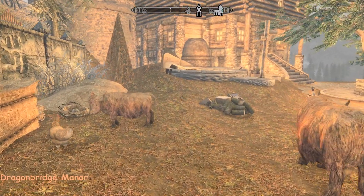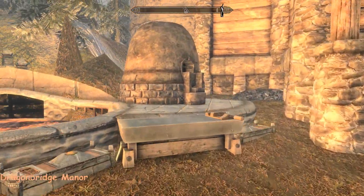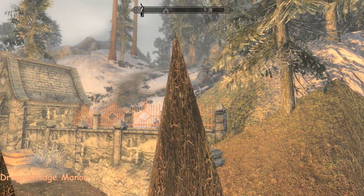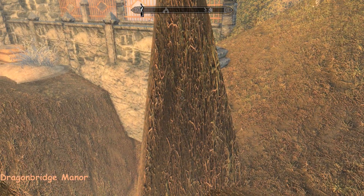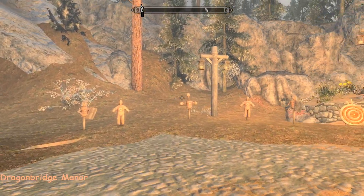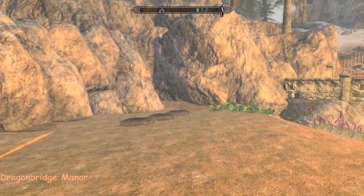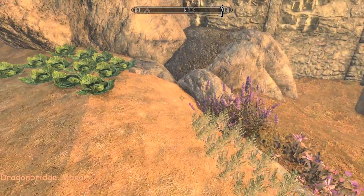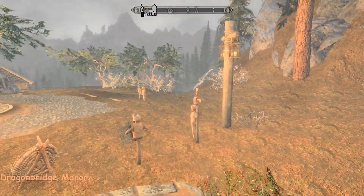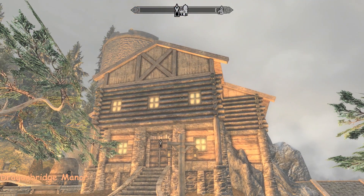There are some cows and chickens, a wood chopping block, a Skyforge, a smelter, a workbench, and a couple of chests around. There are some practice dummies and targets and a bit of farm up here - some wheat, taters, leeks, carrots and cabbage. There are a few plots and maybe there'll be more. The whole place is lit with a golden glow, which is a really nice feature.